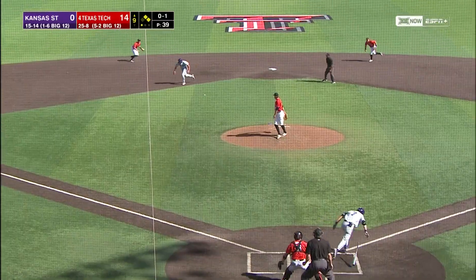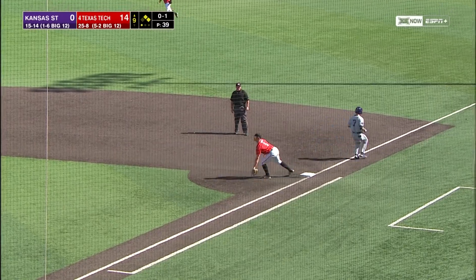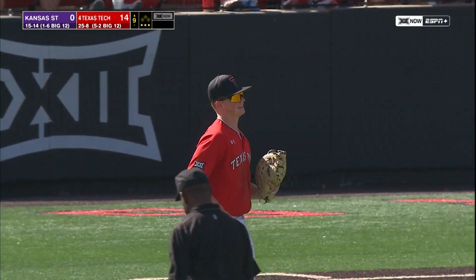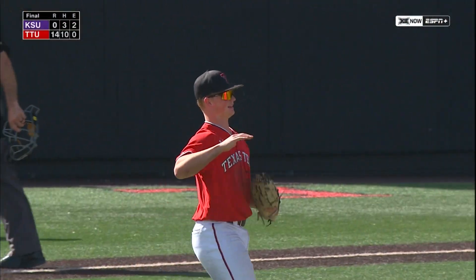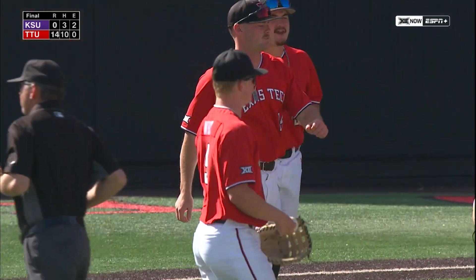Hoping to preserve a shutout. Here's a ground ball towards Wilson and short — there's one over to Hudson-White. This ball game is over. Kansas State grounds into their second double play of the game — they lead the Big 12 in that category — and the Red Raiders get the win.